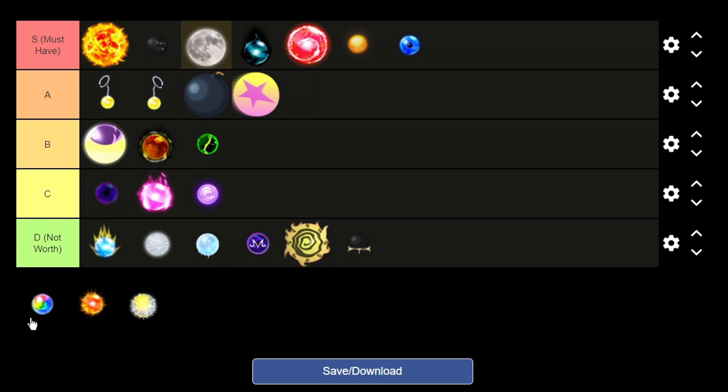Next is the rainbow magic orb for Gogeta. He's an unobtainable unit you can only get through trading. His DPS is similar to Nagato's, but his range is around 80 which makes him more worth it than Nagato. If you have Gogeta for some reason you could give him this orb and he'll be okay, but Gogeta isn't really worth getting anyway.